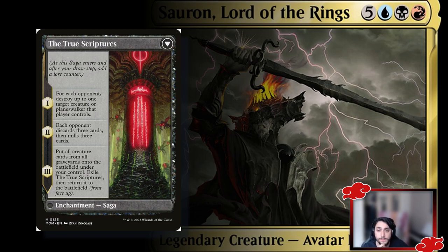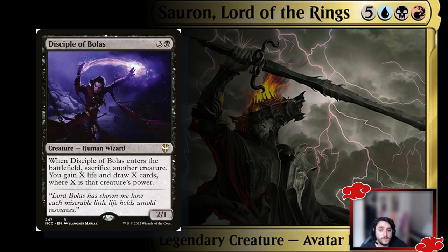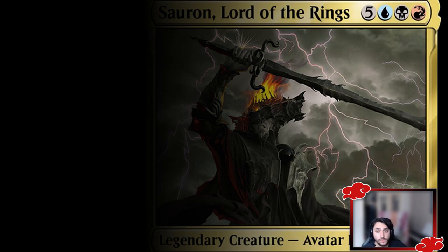Next is Disciple of Bolas — a 2/1 wizard that whenever it enters the battlefield, you sacrifice a creature, gain life equal to its power, and draw that many cards. If you have a big creature with no cards in hand, sack it, draw a bunch, then reanimate that creature back. It helps protect yourself since reanimate decks can fall behind on life. Similarly, Darigaaz the Igniter — a wheel effect on a creature: sacrifice it and each player discards their hand then draws seven.